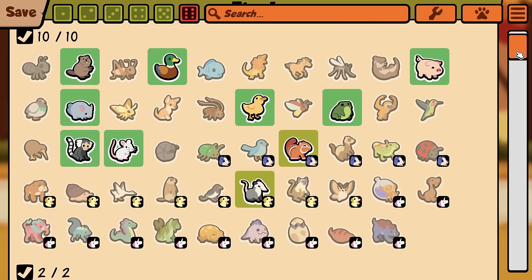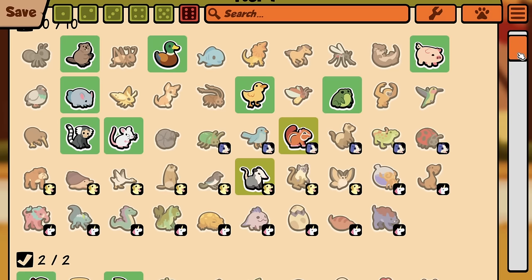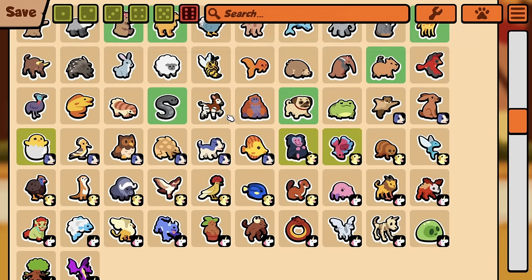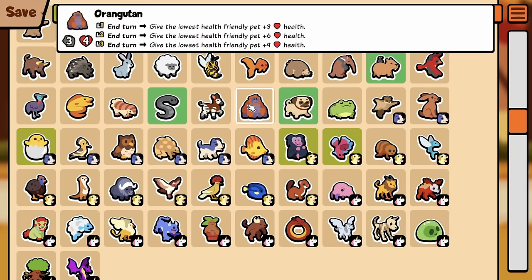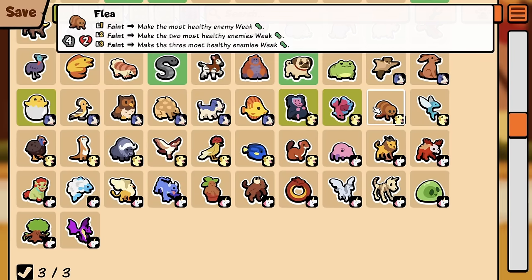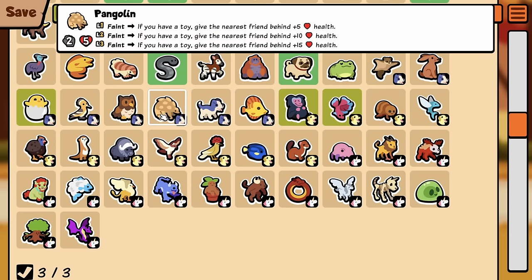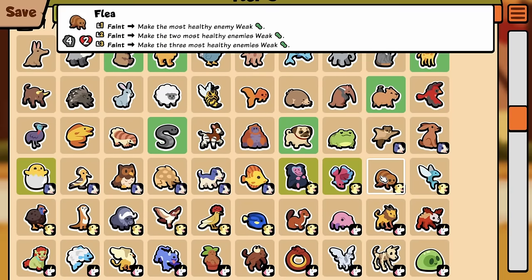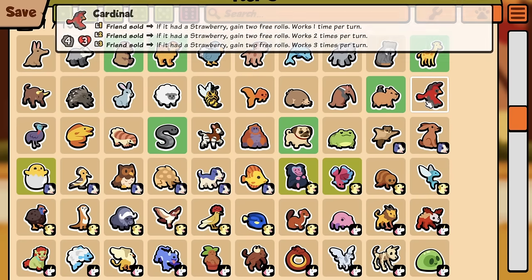Point out if you see any Star Pack pets that should be in there but aren't — would they be just free-to-play now? I wonder. It's weird to see Orangutan at Tier 3, 3-4. Oh God — that's a Pangolin? Oh dude, they massacred my boy.